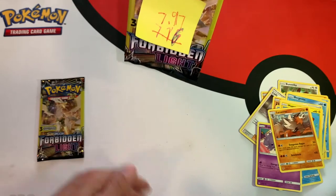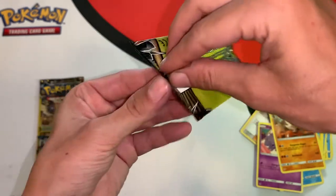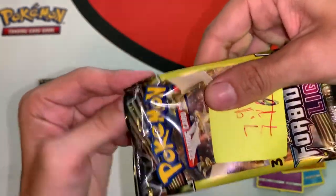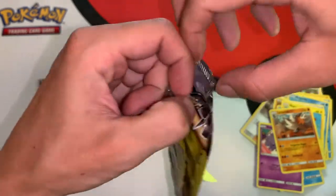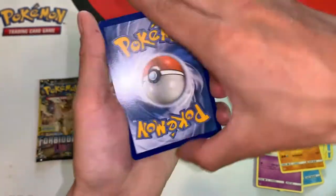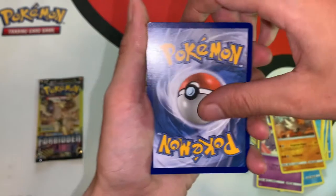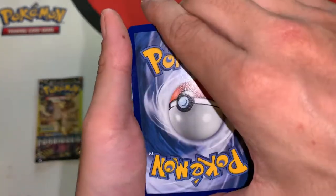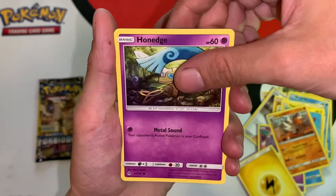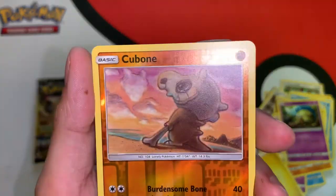Let's go for the heavy pack! The heavy pack is a little bit difficult to open — pretty well sealed actually. Come on, a little bit of last pack magic here. This one is pretty heavy — I think it was 7.96 or 7.97. With a lightning energy, I think it's gonna be a Hawlucha edge... a reverse holo Cubone common card.